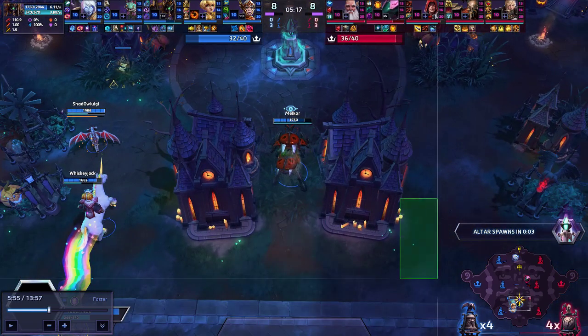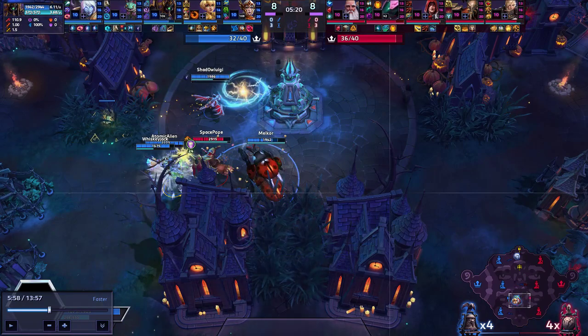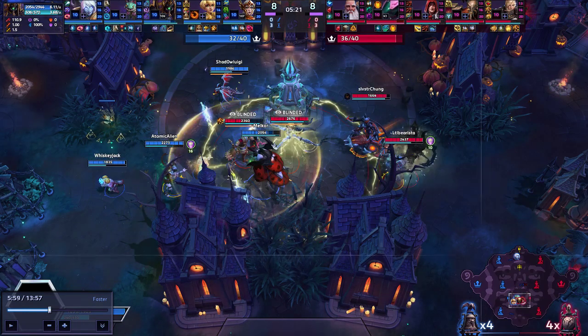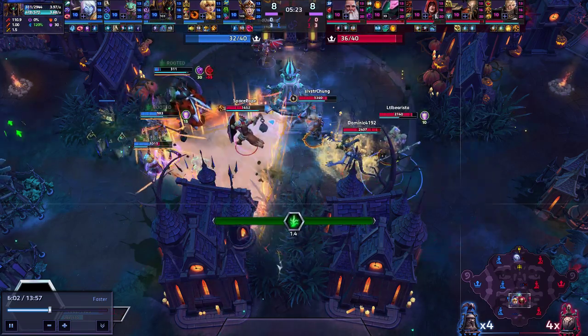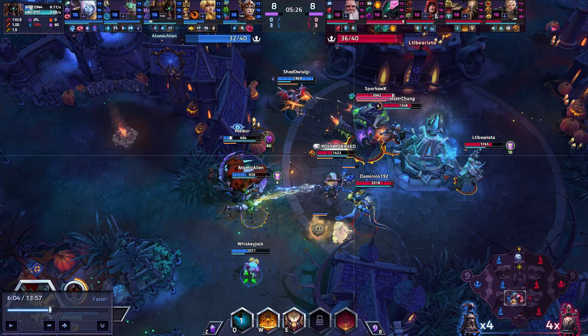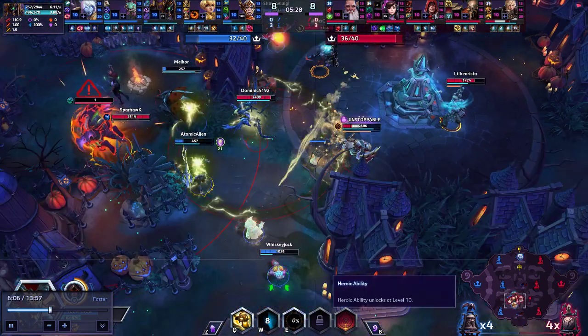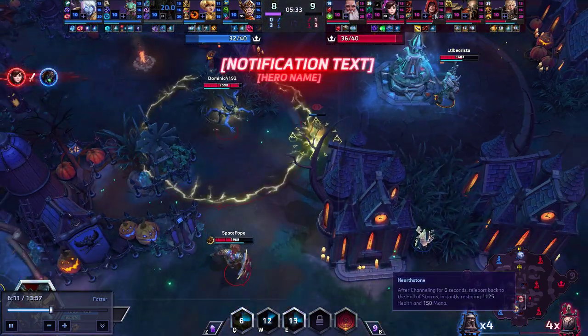We hit the bush and we see somebody was over here — there's Space Pope. And there's the rest of their team — we see four. And here's Sparhawk. But like I said, we needed to not take this engage. Milkor just dies — there's nothing you can do. That's a good poke from Whiskey.